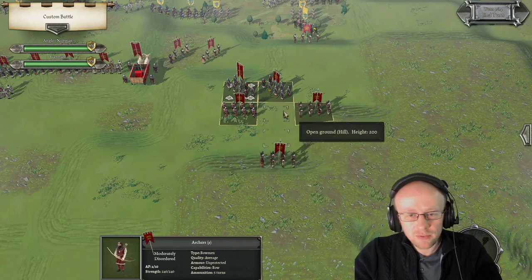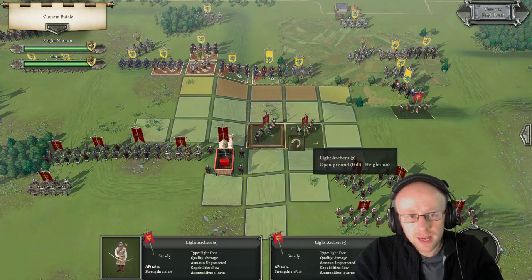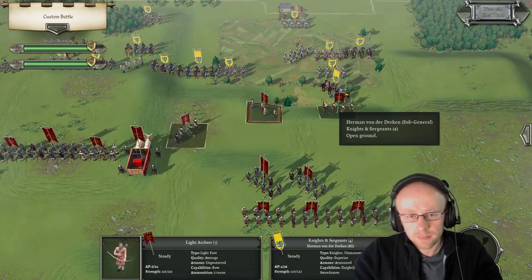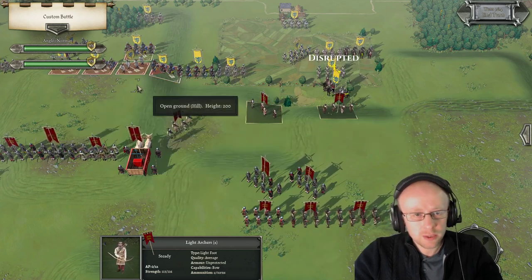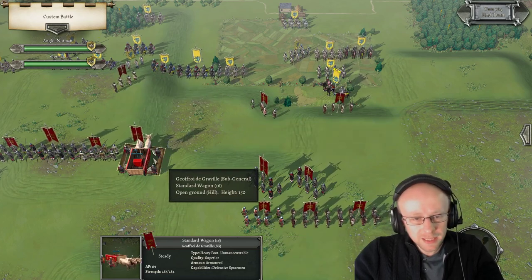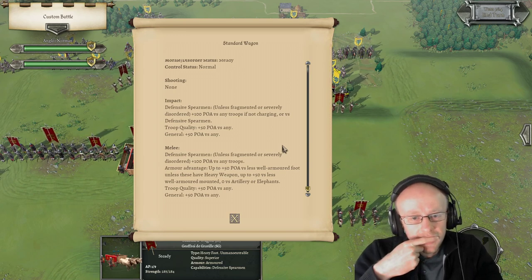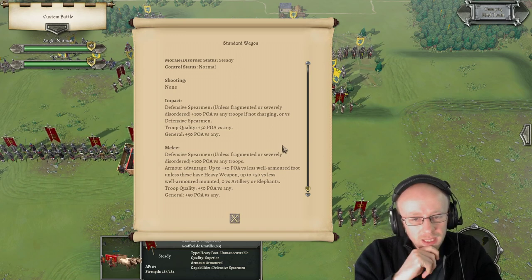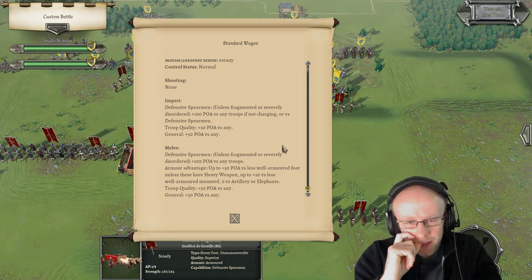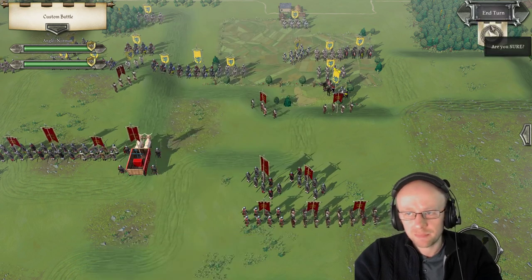Absolutely loving this game — if you've not clicked that like or subscribe button yet, or found the link on the Steam store, please do so now. We're going to punish these knights on the right with archer fire — good disruption there straight away. What are the capabilities of the battle wagon? It's a defensive spearman with fragment and civilian armour advantage, plus 50 POA versus less armoured foot. It's good against lightly equipped enemies.